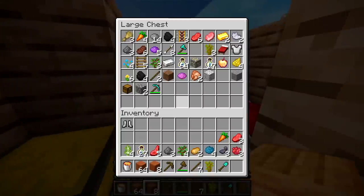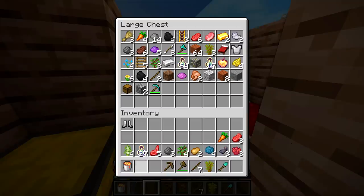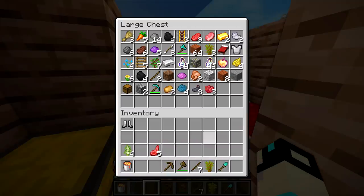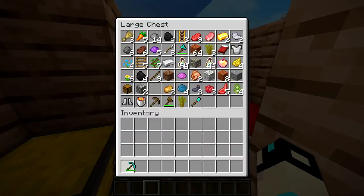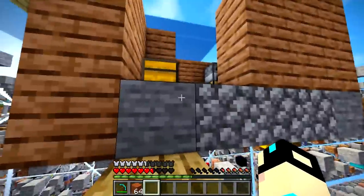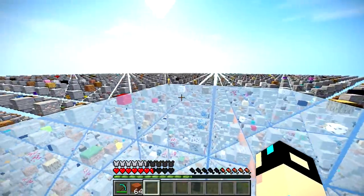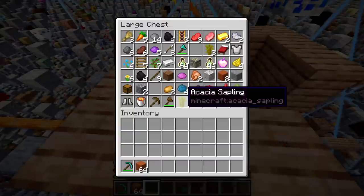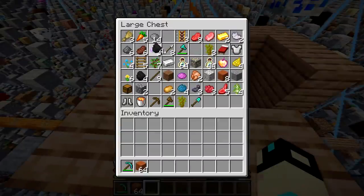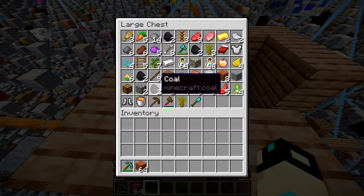I don't have enough cobblestone to make a generator — obviously if I make it out of wood it's just gonna start burning. So what I'm gonna do is run around and mine some cobblestone. I also don't have a torch, but I guess I don't need one. Oh, I can craft torches because I got a bunch of coal! Wait, I am confusion — the coal won't stack.